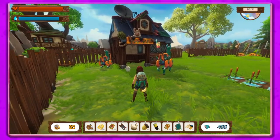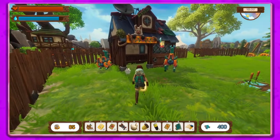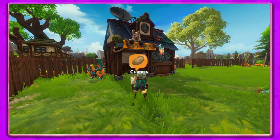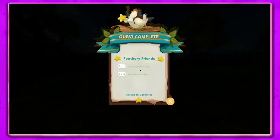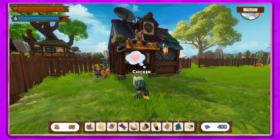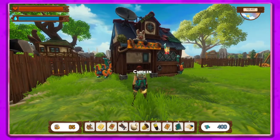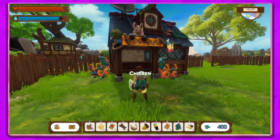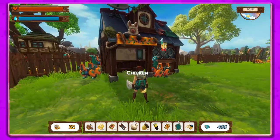That's awesome — I love the building here, it's awesome! So again, if you hit K you can get rid of the HUD. We befriended the chickens — now we need to return to Cornelius. Get out of the way, I just wanted to take a picture of the llamas, but there's a chicken name in my way.